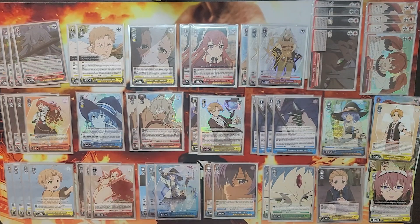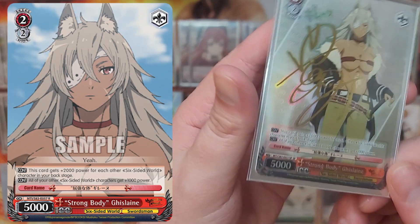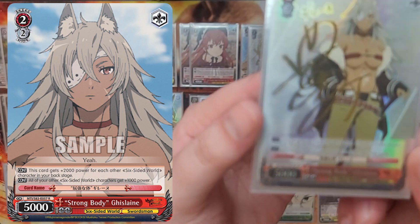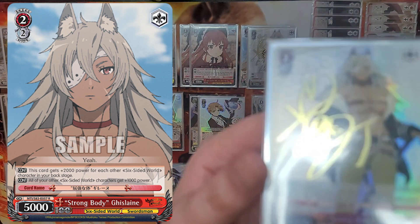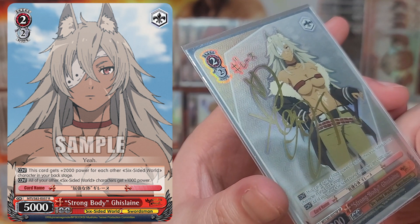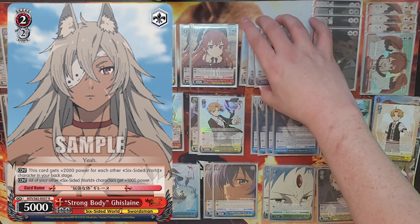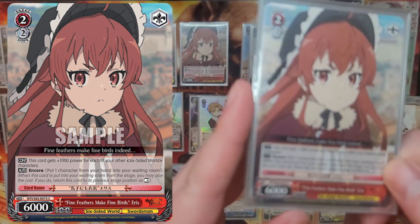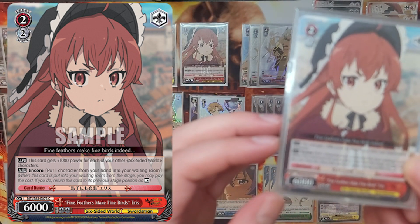At level two, Mushoku's trademark target is Strong Body Galane — at 5k she gets plus 2k for each other character in the back row and gives a global 1k. This power stacking can get really out of control fast, and being that your 1-1 standby combo already sits at 7500, putting this in the back row when you play the climax at level one is outrageous. Most decks also run Fine Feathers Make Fine Birds Heiress — a generic 2-2-10k with hand encore and 2 soul — which offers some security and consistency. People generally balance these two targets in the four-to-five combined range, usually leaning toward more Galane.